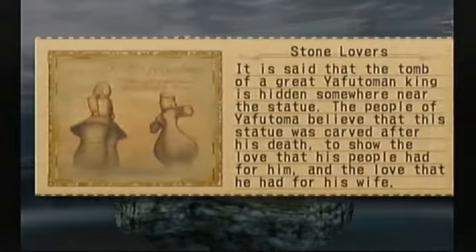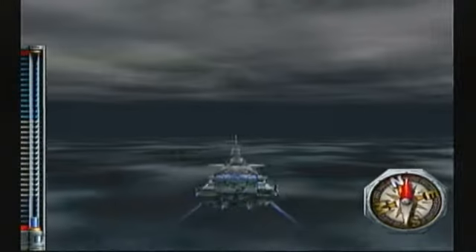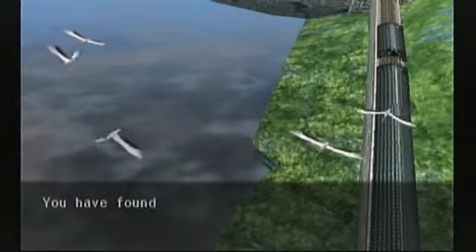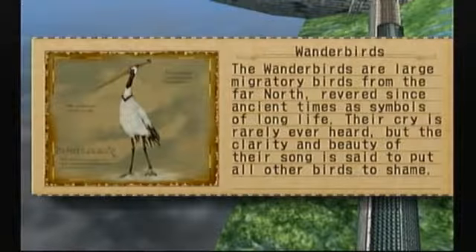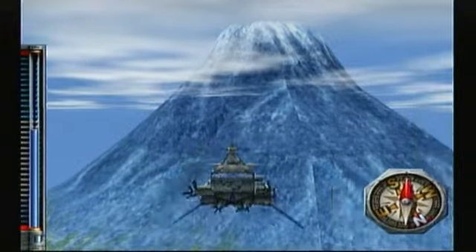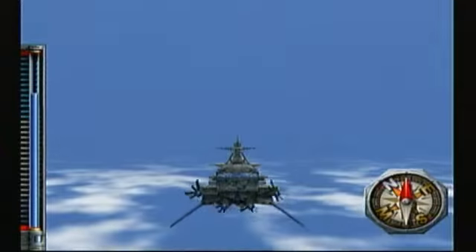Here we have the Stone Lovers. It is said that the Tomb of the Great Yakutomi King is hidden somewhere near this statue. The people of Yakutomi believe it was carved after his death to show the love that his people had for him, and the love he had for his wife. This is a small island in Lower Sky, just below Yakutomi. Next, the Wanderbirds — large migratory birds from the far north, revered since ancient times as symbols of long life. Their cry is rarely ever heard, but the clarity and beauty of their song is said to put all other birds to shame. Found just at the cloud ceiling, just north of Mount Kazai.